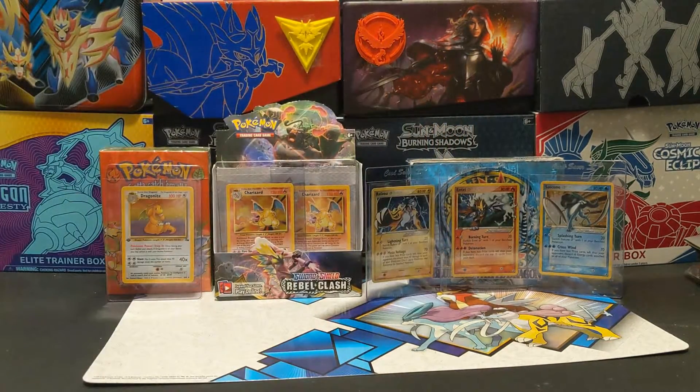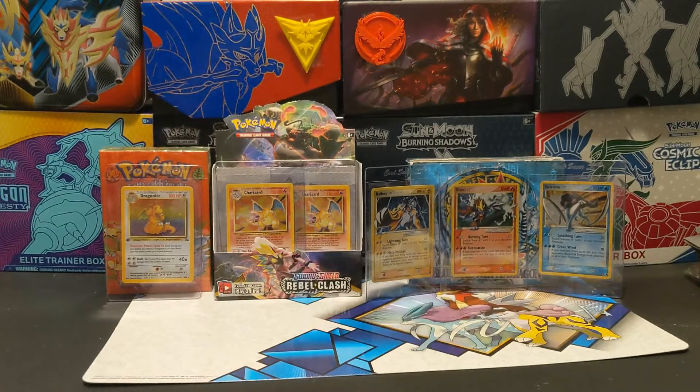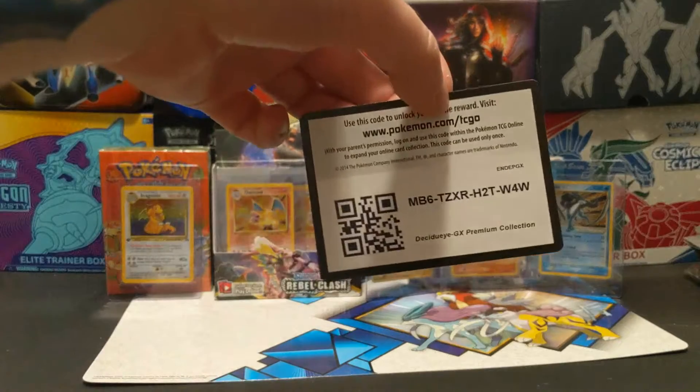I'll still be opening up five more boxes — a Bewear box, a Shiny Tapu Koko, a Gengar, a Mega Sharpedo, and a Mega Camerupt. I'll probably do the smaller boxes together and see how my weeks go with that.